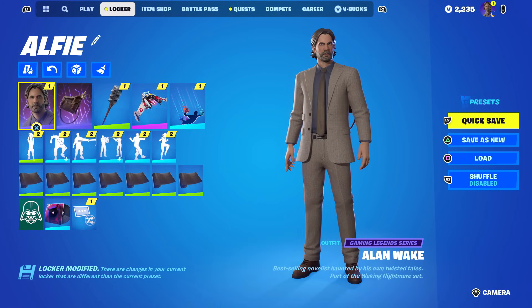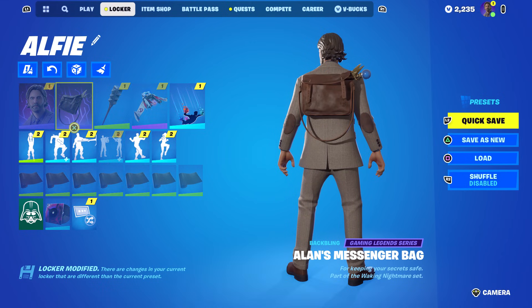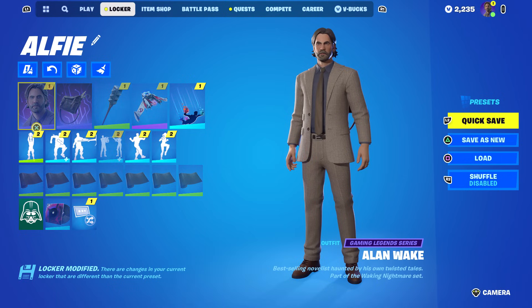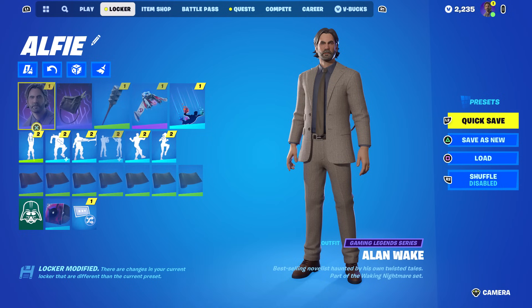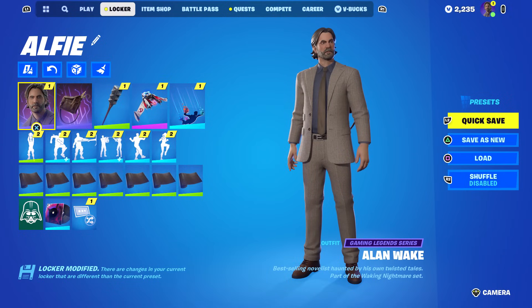So, as you can see, I do have the Alan Wake skin, and that's because you can get them early. Epic Games did not send me the skin early — anyone can get them early, including you. All you have to do is pre-order the Alan Wake 2 game on the Epic Games store. The drawback is it's $49.99.